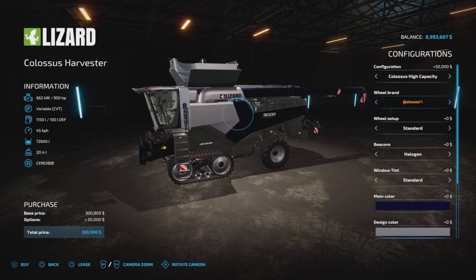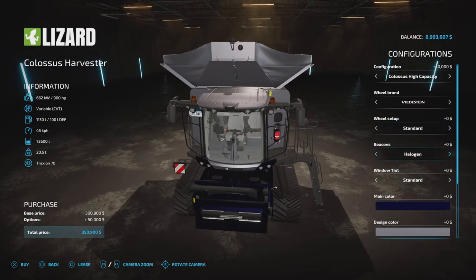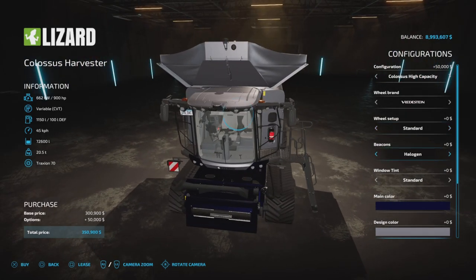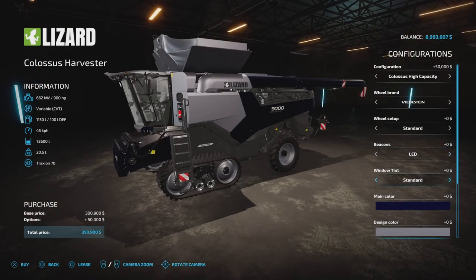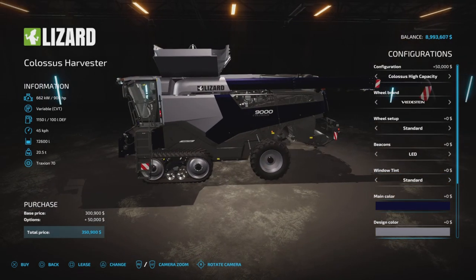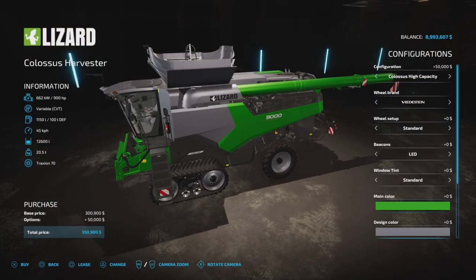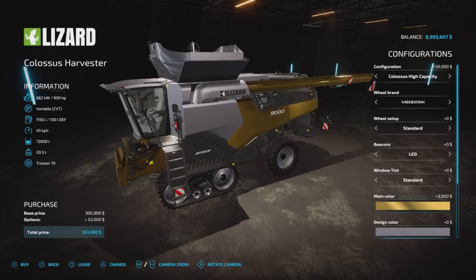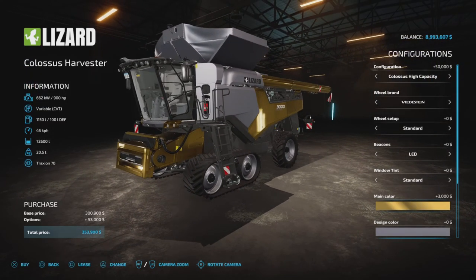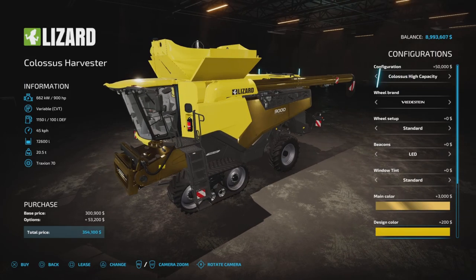Wheel brand options include rear wheels which you can change. Wheel setup: wide and standard. You've got beacon options on the header — halogen or LED, I'll put the LEDs on. Window tint: dark or standard. Main color changes the back section — you can see I put gold on the back here. Design color is the front part.